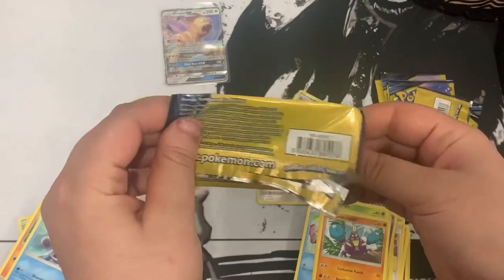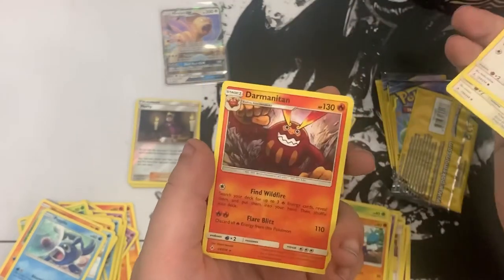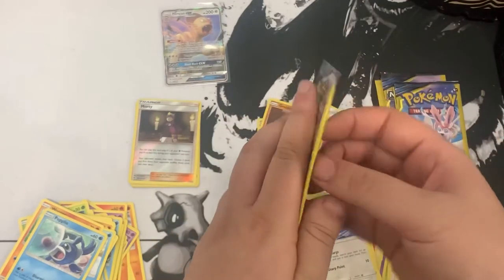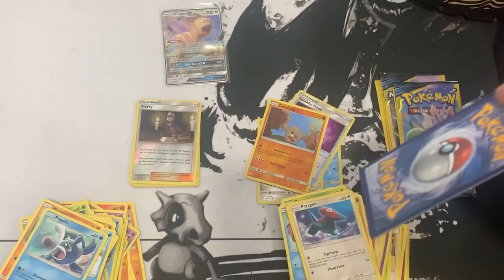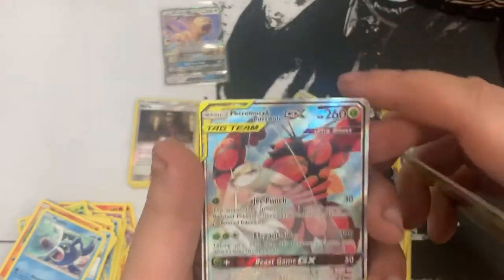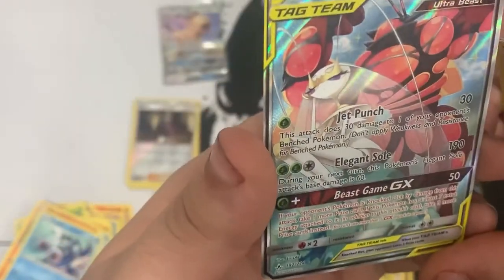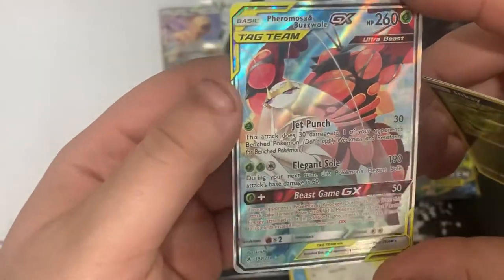Here we go - we got Porygon 2, Porygon - are we getting Porygon-Z? No, Darmanitan! That is crazy to get these two right after another at the dollar pack. Next pack - oh we're down to like four or five packs. Will we start getting some luck or is it over? Did team right lose their lucky streak? We got Fire Energy in K - hey, we got our tag team: Buzzwole and Pheromosa! That is such a nice card, it looks almost like a full art. Dang, that is so nice, I love it.